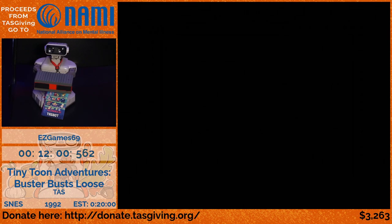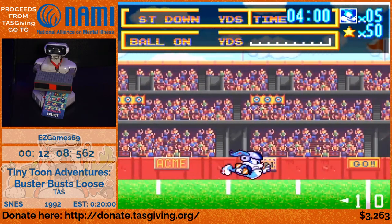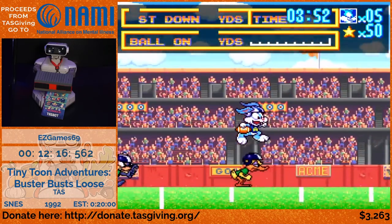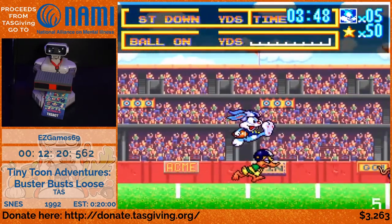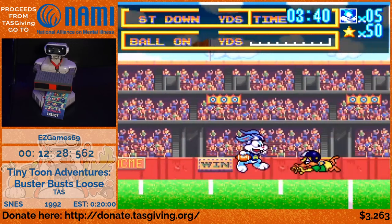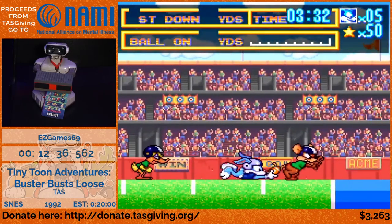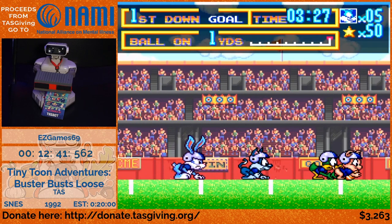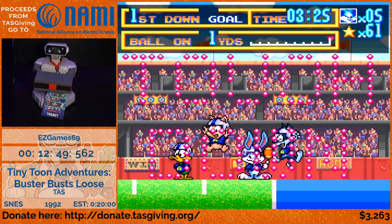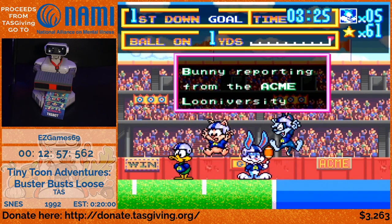Now we have football, and the Looniversity is down by a touchdown and needs to score on this kickoff to win. We're not going to get a kickoff return for a touchdown — instead we're going to take a hit at the very end and get a touchdown from the yard line. The reason we do this is because there's a bonus star collection after scoring a touchdown depending on how far you return it. If you do a full kickoff return, which the game doesn't expect, you'll end up counting stars in hexadecimal, so it goes very slowly. But if we take a hit at the very end, we can just get 10 stars, which is the minimum.